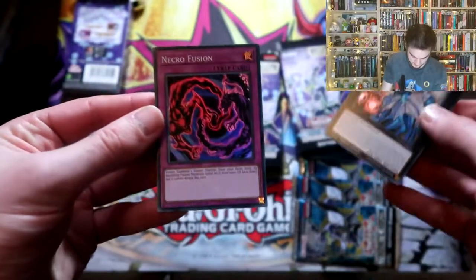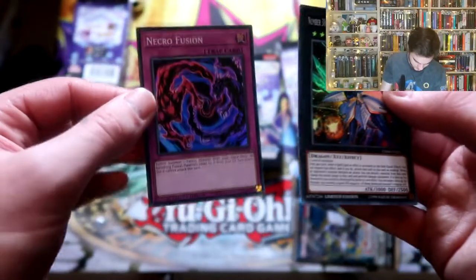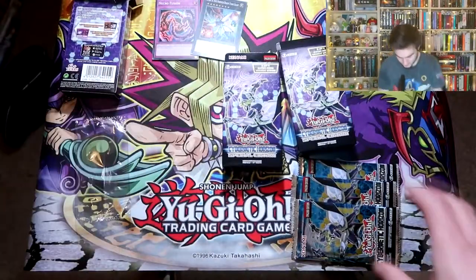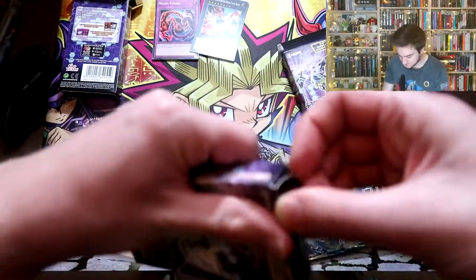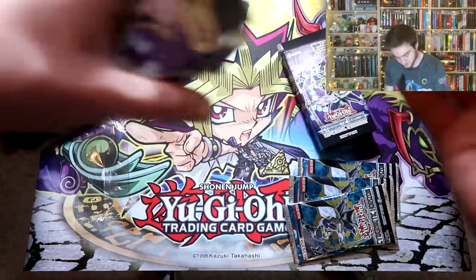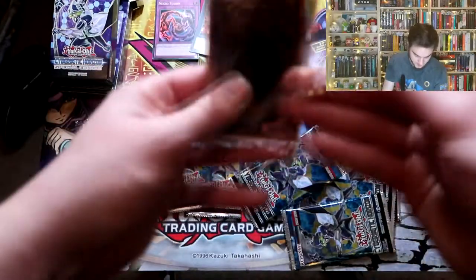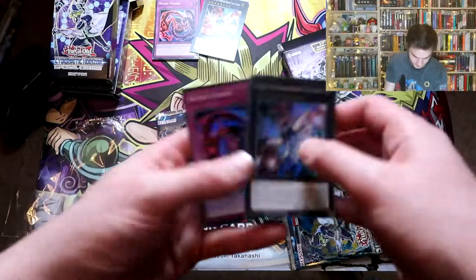The other promo card is Necro Fusion, a trap. I've seen that recently - was that reprinted? I'll just quickly work my way through these boxes. The second box has the same promos again - the same Titanic Galaxy guy, like the boat, like the film, like the disaster. And the same trap.